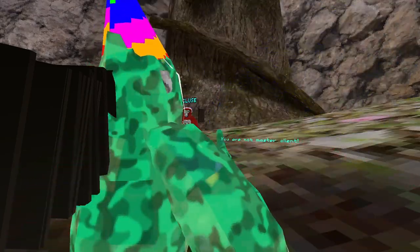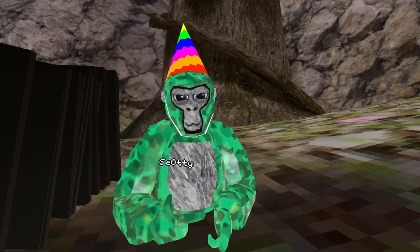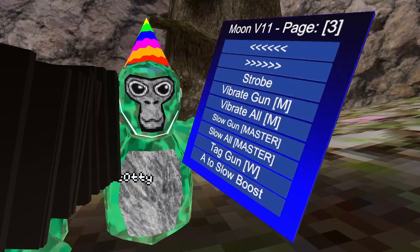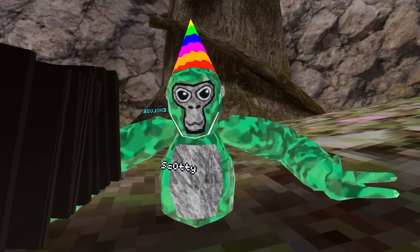Vibrate Gun — you need to be Master Client. Vibrate All — also needs Master Client. Slow Gun — needs Master Client too, but it does work; it makes people slow so they can't move. Slow All — makes everyone in the lobby slow so they can't move, pretty much like tag freeze.